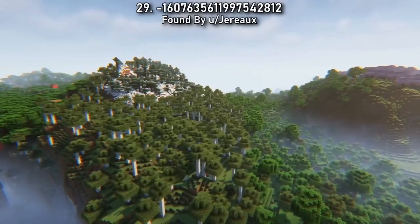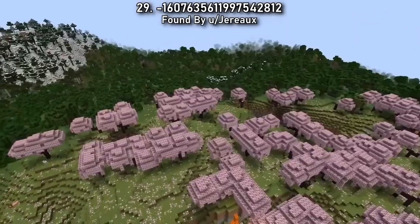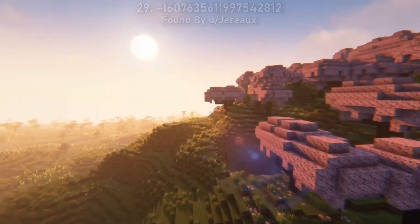Seed 29 is another perfect seed for collecting every wood type in the new update, with bamboo to your left and cherry blossom to your right and every other tree in between. Your builds will only be limited to your imagination in this Minecraft seed.